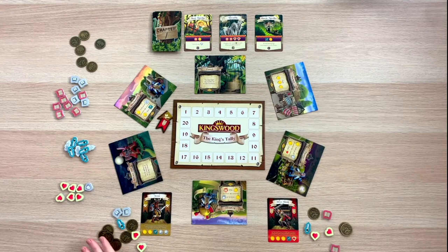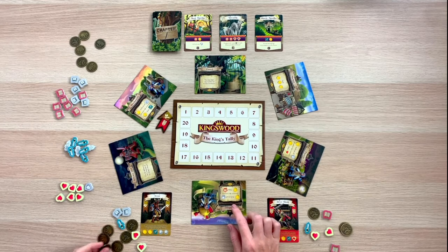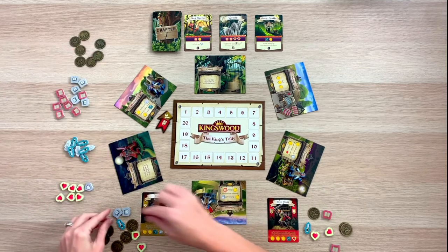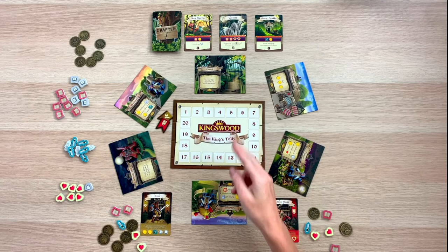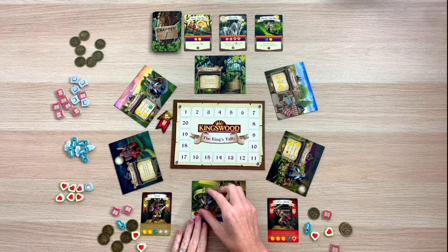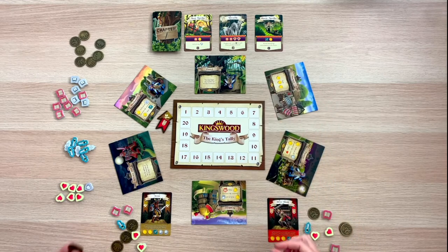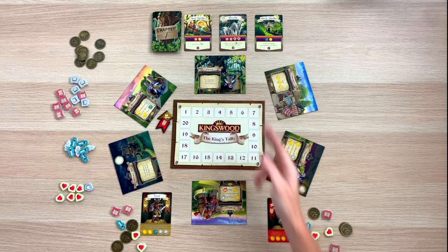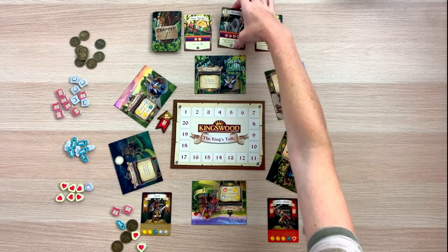Now it is Krom's turn. I definitely want to refresh all of Krom's spellbooks. At the academy, you can pay one coin and refresh all of your spellbooks. I'm going to take Krom into the forest, which means passing over two locations and paying two coins. I'll move the red guard to the academy, and now I can fight as many monsters as I wish.